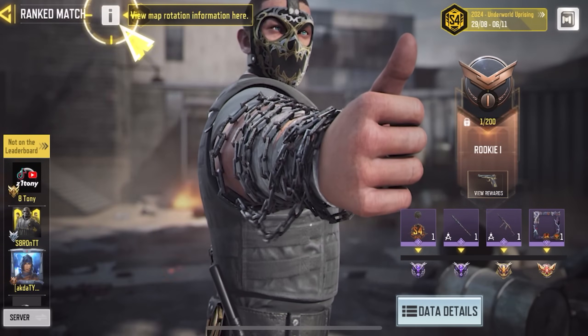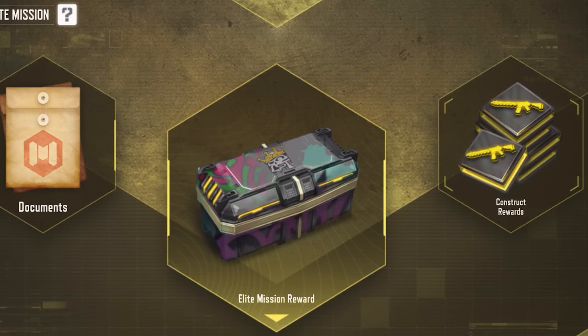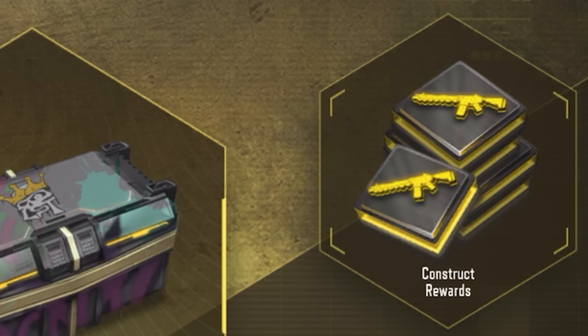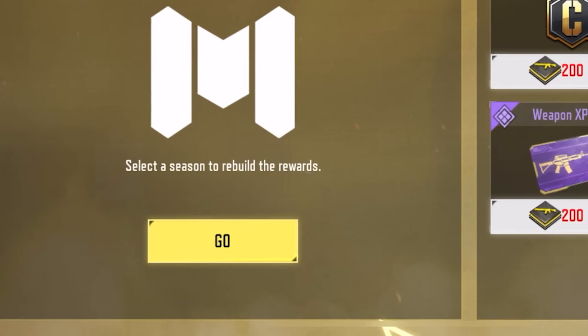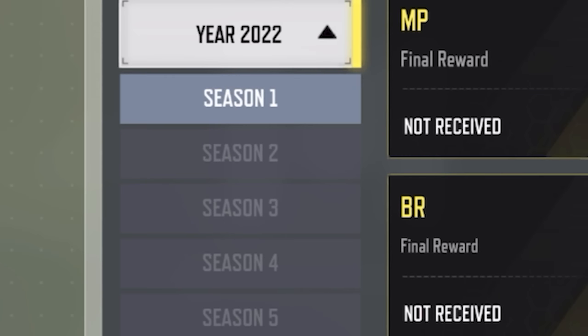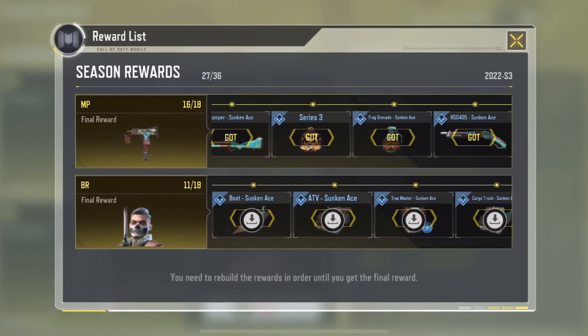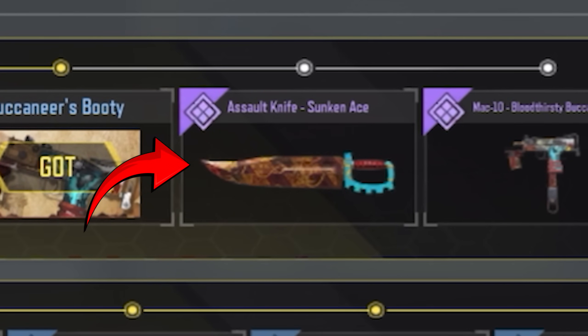The first thing you're going to do is go to the Rank section of the game and click on the icon on the top. You'll see three options on this page — click on the one that says Construct Rewards, which is all the way to the right. Once you click on Construct Rewards, go to the Year 2022 and select Season 3. After you do all of that, go to the rewards and you'll see that you can get the assault knife for free by using your elite tokens.